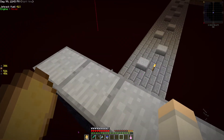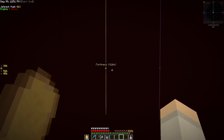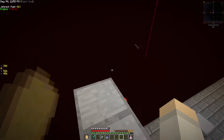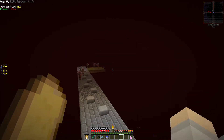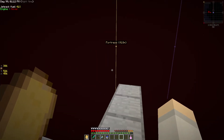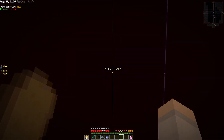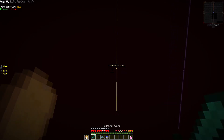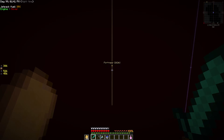So guys, we're here in the nether just at the portal. I found three fortresses - there's two close to each other over here, about 400 blocks away, and there's one over here 800 blocks away. I think there's a couple more around but these are the ones I've found. Like, because it's the skyblock the amount of spawns here - the best weapon I could actually get was a diamond sword and I couldn't even enchant the thing because I don't have any levels, which is super annoying.